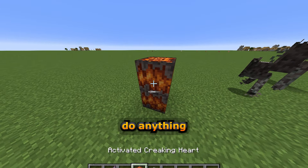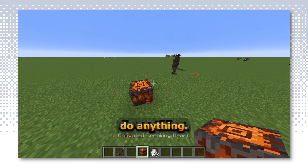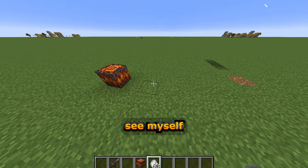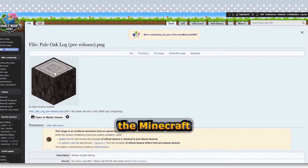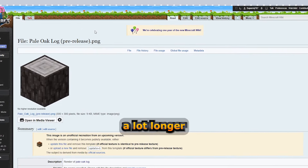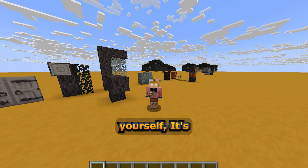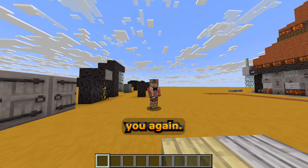Now at the moment it doesn't do anything with the Creaking Heart — in fact, the Creaking Heart is literally just a block, it doesn't do anything. But if they don't add this in soon, like in a snapshot or anything, then I could see myself updating this with all the functionality. Shout out to the people who maintain the Minecraft wiki, because it would have taken me a lot longer without the images they've been uploading. If you want to try out the mod yourself, it's in the description. Subscribe for daily shorts, weekly videos, and streams. Hope I see you again. Bye!